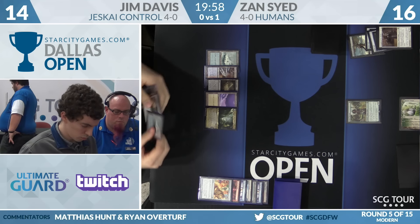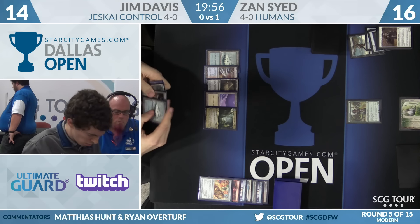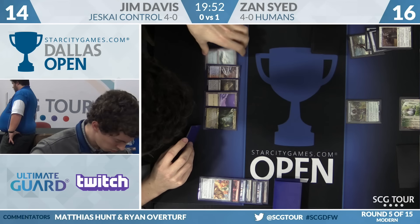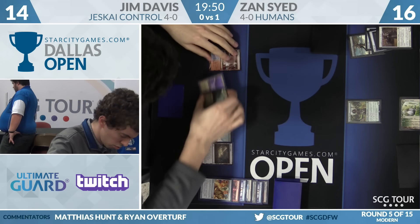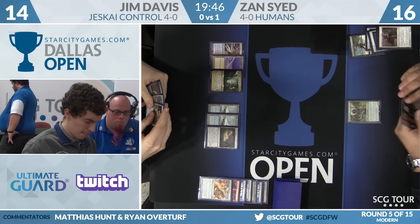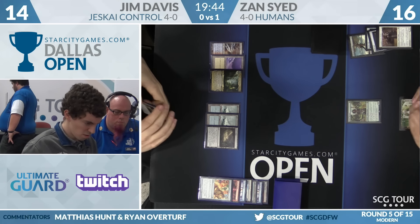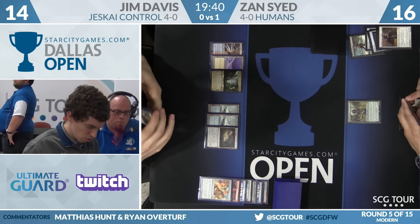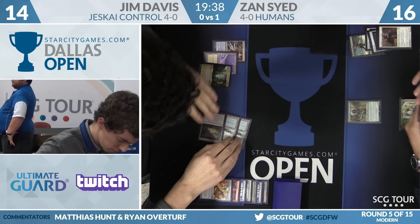If Jace bounces your own creature, your squares are so bad. One commentator has 'Jace bounces opponent' and one has 'Jace bounces self' — bouncing your own Snapcaster Mage makes sense. Another square: Bloodbraid Elf cascades into a spell with Cascade — would need Living End on camera for that, and they don't play it.